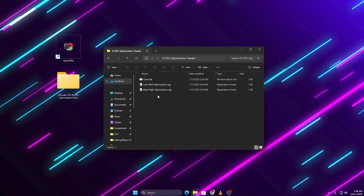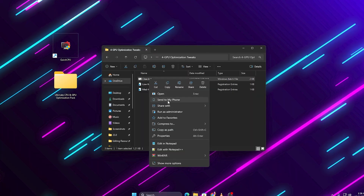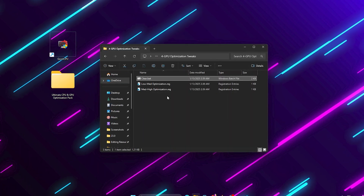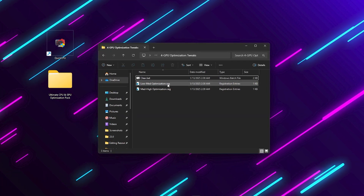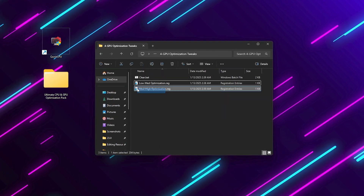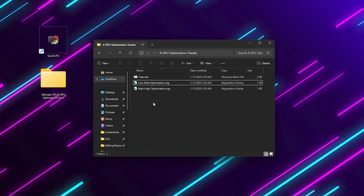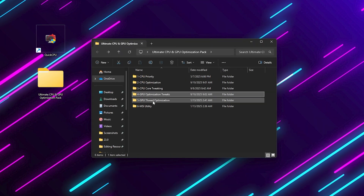Next, open the GPU Optimization folder in the pack. Run the clear.bat file as Administrator — it deletes all temporary files and resets your shader cache for smoother performance. Then, depending on your system, apply the low-to-medium GPU Optimization if you have a mid- or budget GPU, or the high-end Optimization if you have a stronger setup. If you're unsure, just comment your specs and I'll tell you which one to use.